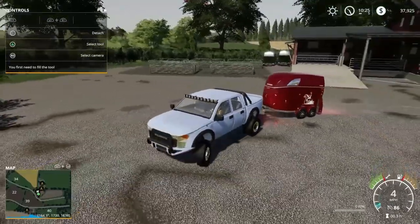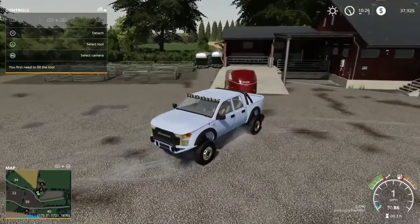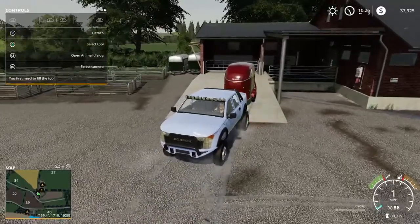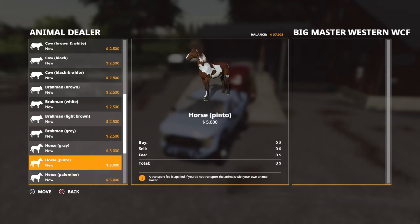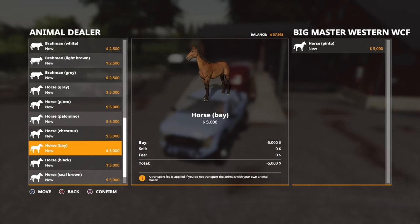We're going to load them up. I think this is where the animal dealership is. So we're going to buy two horses — obviously different breeds. We're going to buy a Pinto and a Bay. This looks so good.